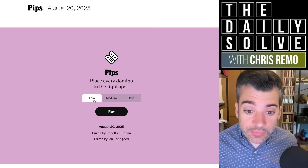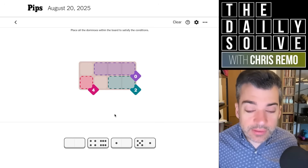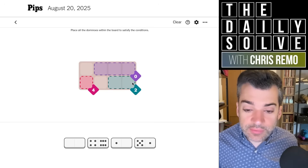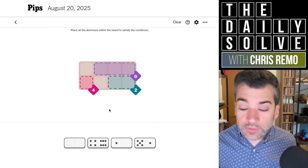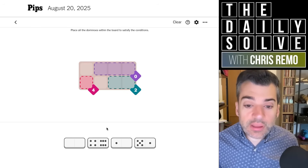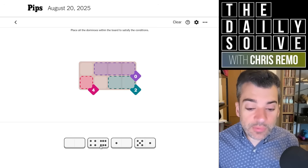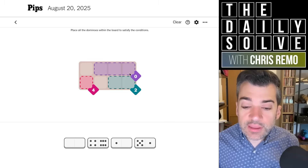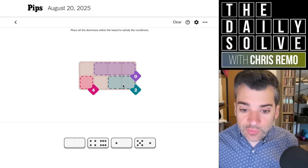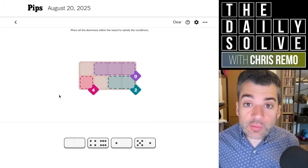There are three difficulty levels. Let's try each of them in ascending level of difficulty. So let's play the easy puzzle. The way this works is we've got the board here with various colored sections with numeric clues and other sorts of clues at higher difficulty levels. The numbers indicate the totals we must achieve from the pips — hence the name of the game — in the dominoes. In the four region, we need a total of four pips. In the zero region, zero. In the two region, two. Dominoes can overlap regions; they don't need to stay entirely within one region, but they must stay within the board as a whole.